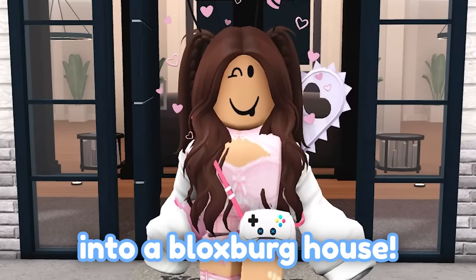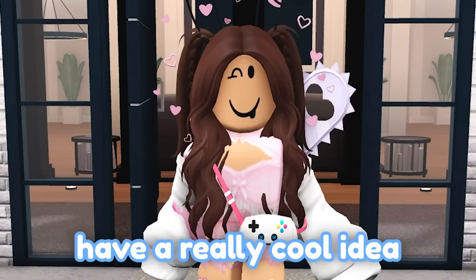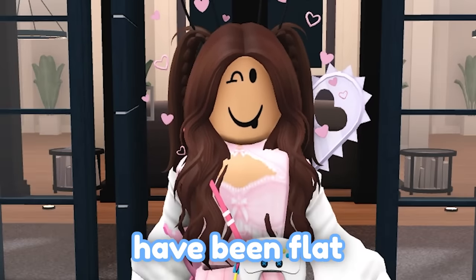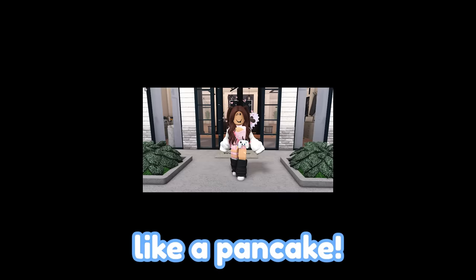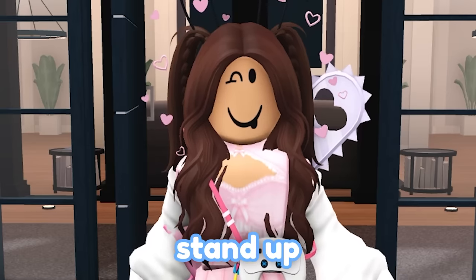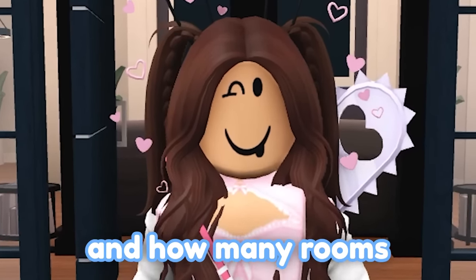Hey guys, today we're building the letter A into a Blacksburg house. A lot of you guys have been asking me to do this video for months and I actually have a really cool idea for how we could do this challenge. All of my shape challenges have been flat on the ground like a pancake and that's getting boring. Instead, what we're gonna do is have the letter stand up on the ground and a wheel will decide what style we should go for and how many rooms the house will have.